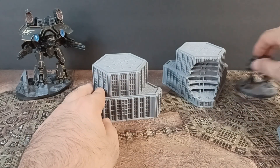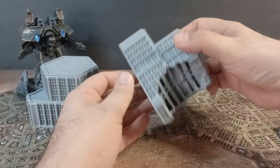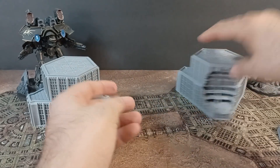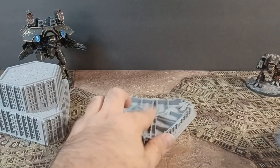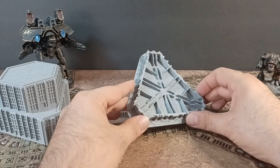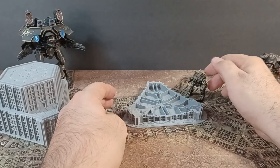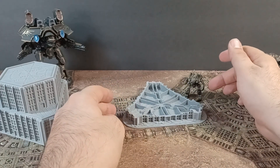We again always have the Battle Damage Ruined version here, showing some interior. And then ultimately the completely destroyed foundation-only version of the building. As always with my destroyed versions, they are under level two, so no line of sight blocking.